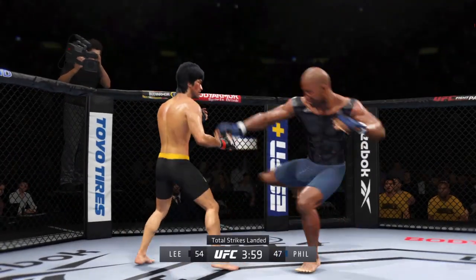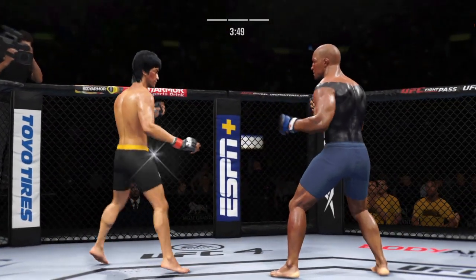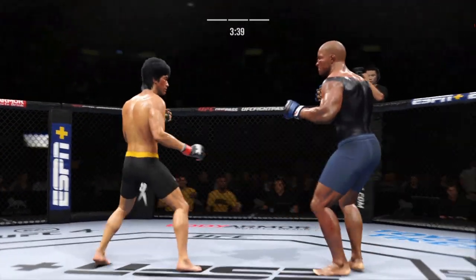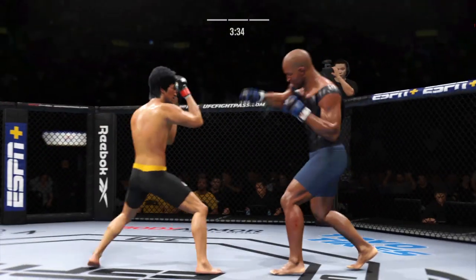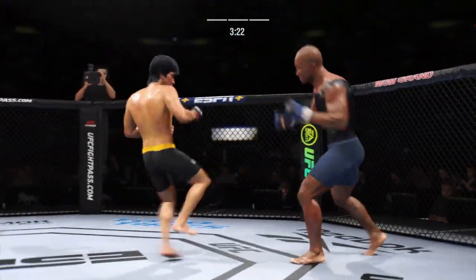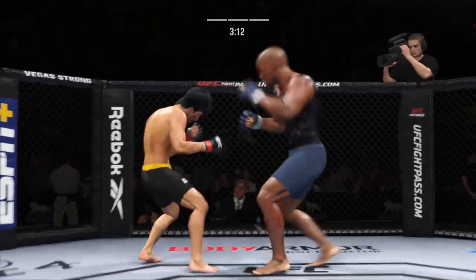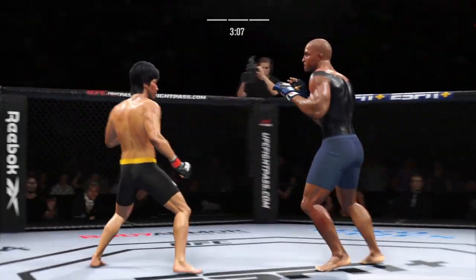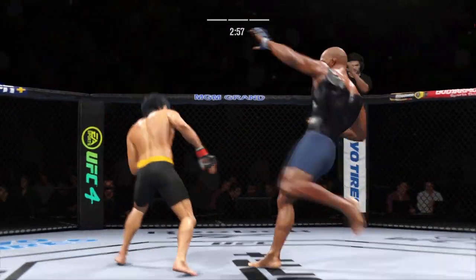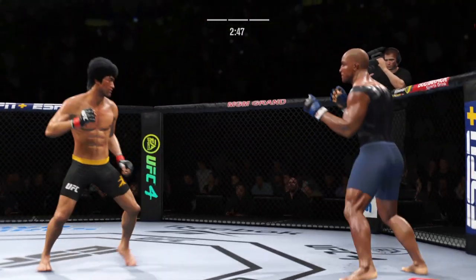Just missed with the left there. Let's set up that low kick now. Beautiful punch. Keep your hands up. Wind it up on the right there to no avail. Strong defense there to block the shot. Just over three minutes now to go in the fight. Lands another shot to the body, beautifully placed, as he continues to punish his opponent's midsection here in this round.